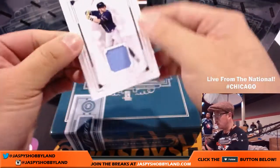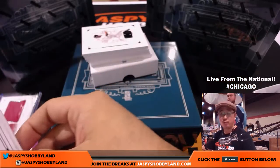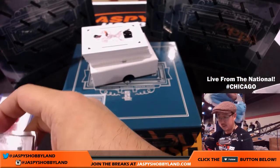We got a Longo Relic, 1 out of 99. Nice powder blue relic for the Rays. That goes to Scott V and the Tampa Bay Rays.